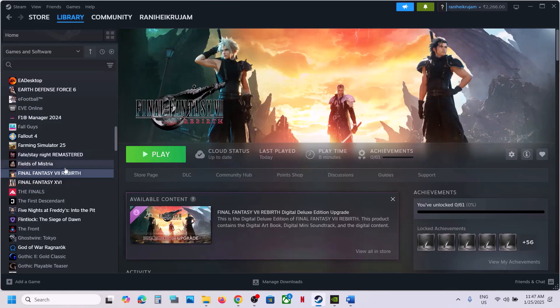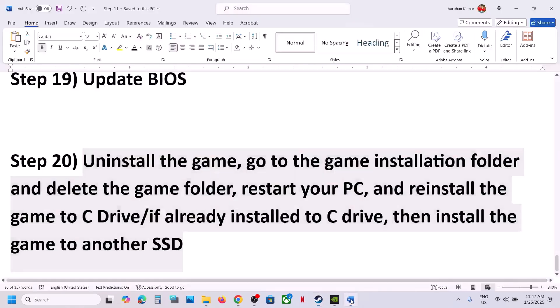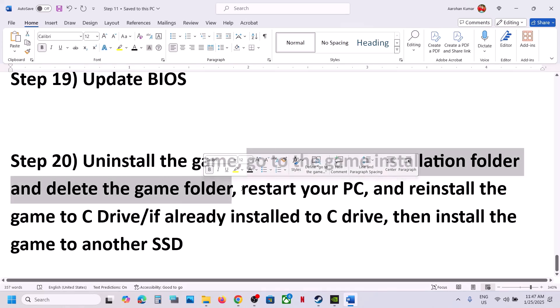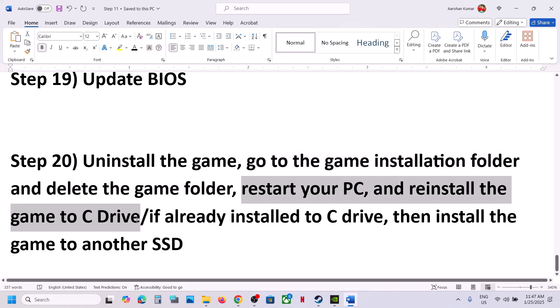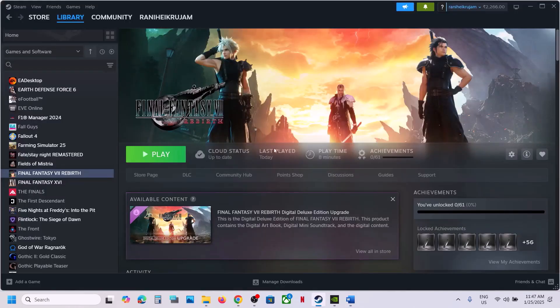The last step is to uninstall and reinstall the game to a different drive. Right-click the game in Steam, select Manage, then Uninstall. After uninstalling, go to the game installation folder and delete the remaining game folder. Restart your computer, then install the game to the C drive. If it's already on C drive, try installing to another SSD. One of the steps in this video should help you run the game successfully.